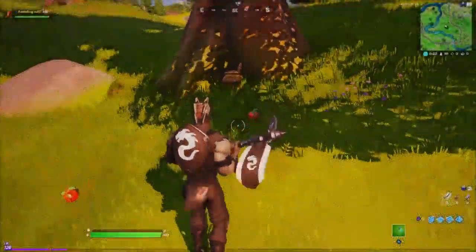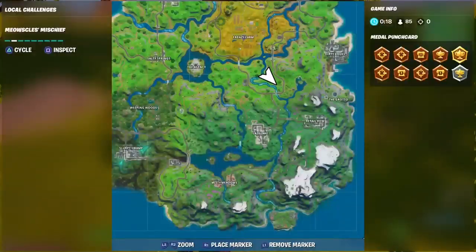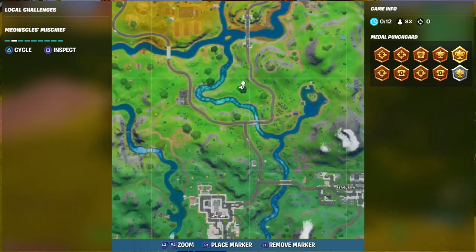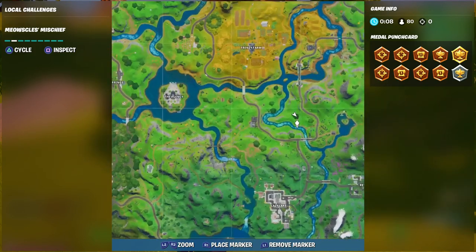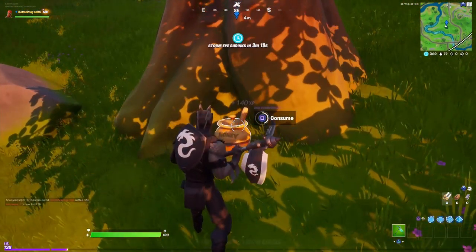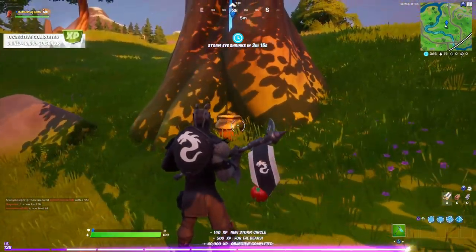Now we are going to our fifth and last location. This one is going to be a little bit to the right of the Agency. You can see on the map it's kind of far, in between everything. There's a big tree and that's where the honeypot is going to be located.